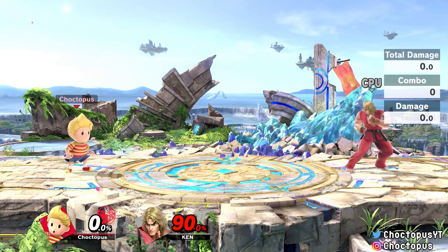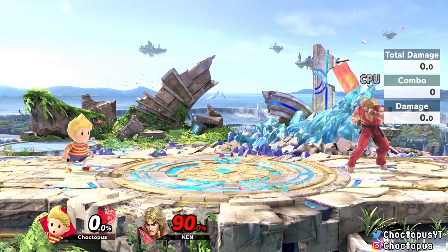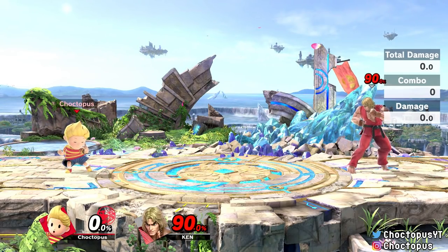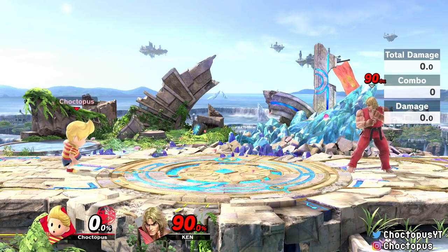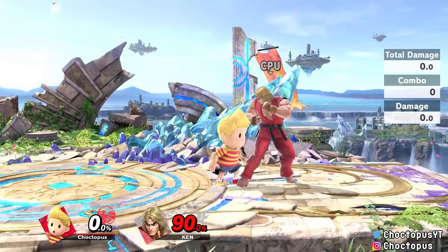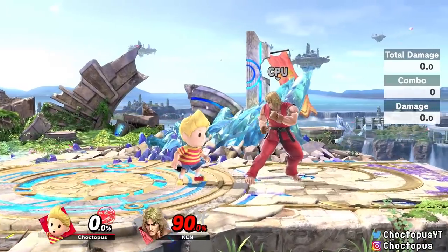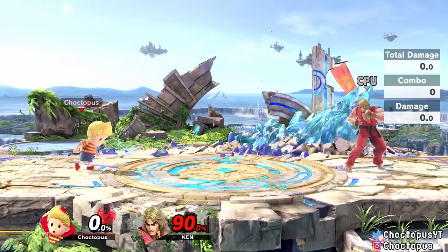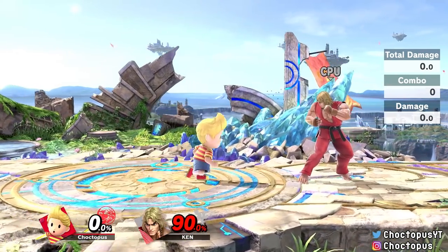Lucas has some powerful smash attacks, and out of the three, you're probably going to use his forward smash the most because it comes out the fastest. You should absolutely use his up smash and down smash when you can, but be very choosy about it because they have very high frames — if you miss, you're going to get punished big time. Just like his dash attack, his forward smash also has a sweet spot. If you're all the way up on your enemy and use his forward smash, you might not get the kill, especially if your opponent is DI-ing out of it. However, if you're a little further back, it's the difference between getting a KO and your opponent being able to DI and possibly recover.